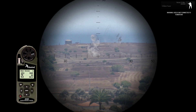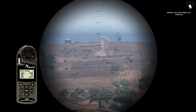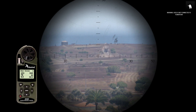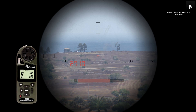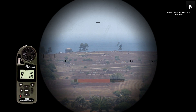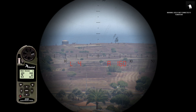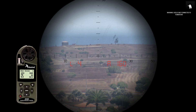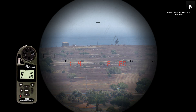A couple more rounds, all landing short. Our target wall is up ahead. Using the built-in function of the Vector 21 to give us an adjustment: the rounds were off to the side by only four meters, which I'll ignore. But the rounds were 160 meters short — 'A160' means add 160 meters. So the first rival spreadsheet is clearly dropping rounds significantly short.